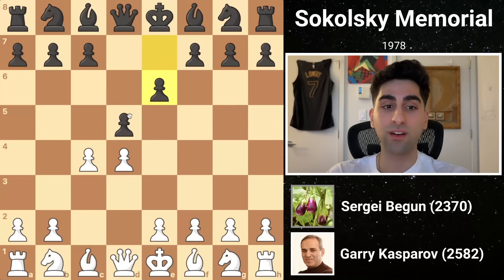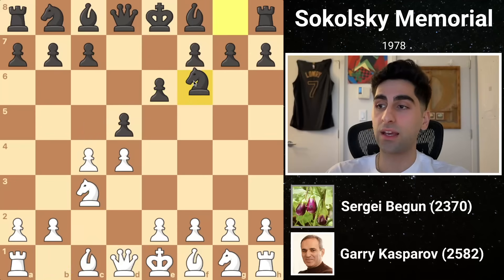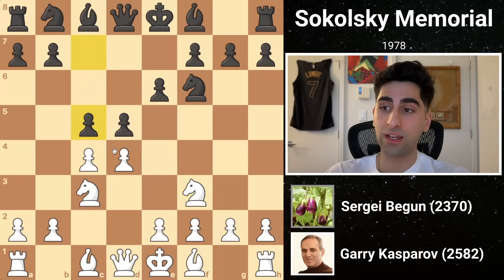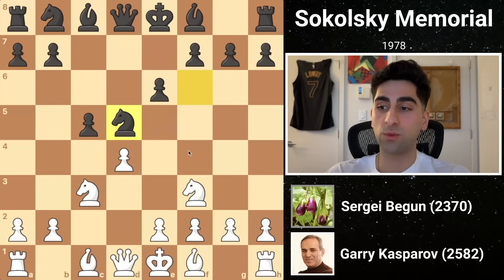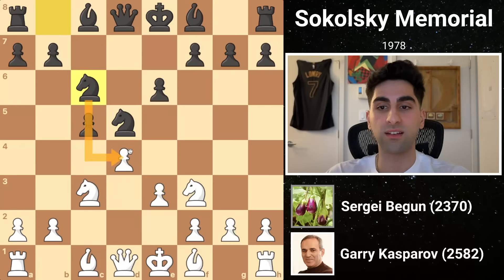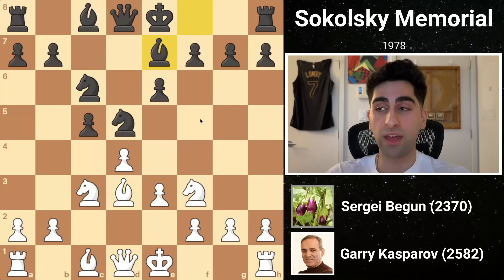Black replies e6, solidifying his pawn while opening his kingside bishop, and white adds pressure to black's center with knight c3. Knight f6 develops while defending, and white follows suit with knight f3. Then black uncorks c5, creating considerable tension in the center. Now capturing c5 would only help black develop. Kasparov instead captures on d5, and black, not wanting to get a somewhat weak d-pawn, recaptures with the knight. White continues with e3 securing his own pawn while opening his bishop, and black adds pressure to d4 with knight c6. White's bishop advances to d3, staring down black's kingside and paving the way for a castle, before black moves his bishop to e7, then both sides castle.